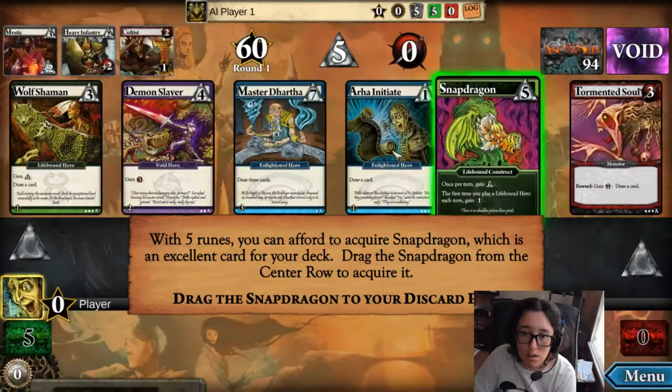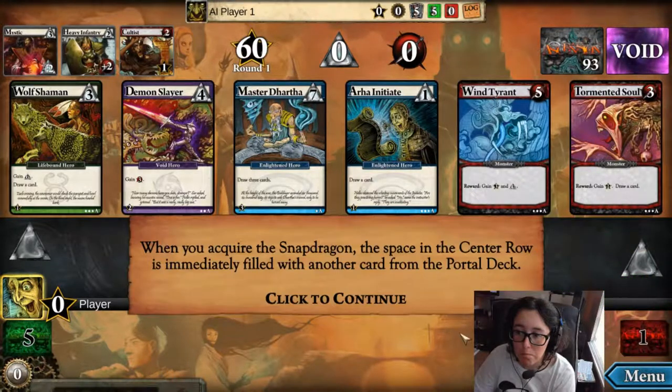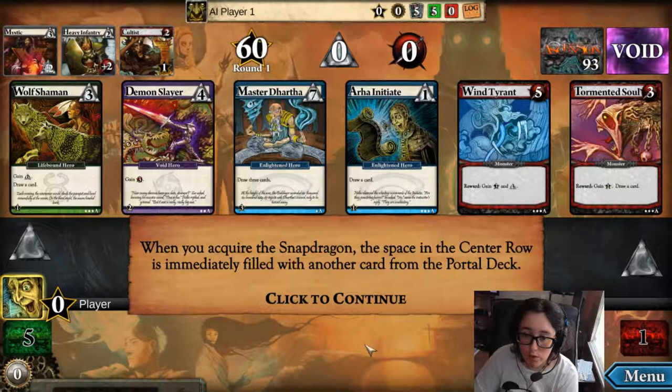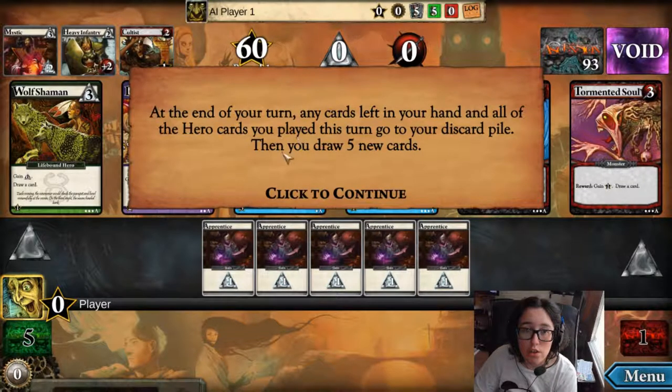The Snapdragon — once per turn, you gain a rune. The first time you play a life-bound hero, you gain one honor. So I can put this in my discard pile. When you acquire the Snapdragon, the space in the center row is immediately filled with another card from the portal deck. You've used all your available resources for this turn with nothing left to do. You must end your turn and allow your opponent to take a turn.